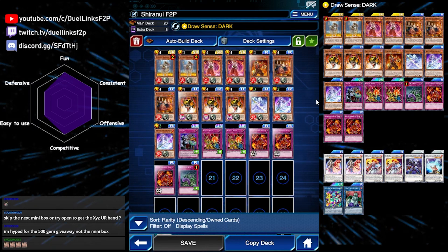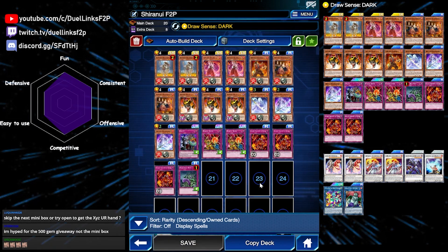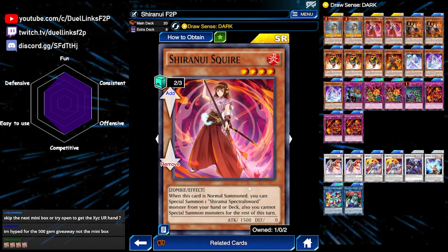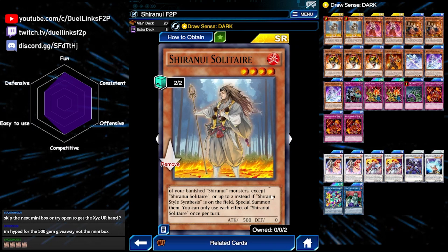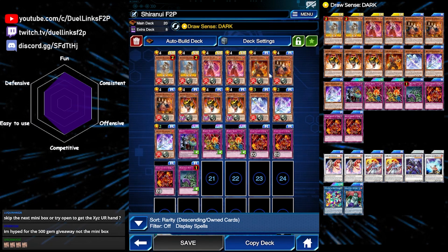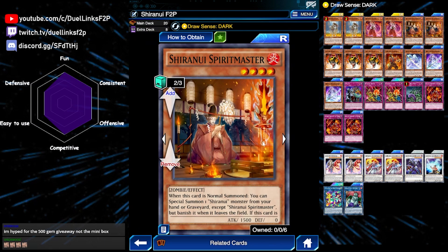In case you don't know what Shiranui does, it is a synchro archetype based on fire zombie monsters, using Spectral Sword from the graveyard to banish itself and another Shiranui monster to make your synchro monsters. The main deck monsters have effects when they're banished: Squire lets you discard a card and draw one card, Solitaire allows you to special summon a Shiranui from your banished pile, Samurai recycles any Shiranui monster from the graveyard, and Spirit Master destroys a face-up card on the field.